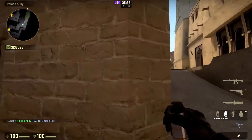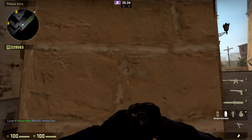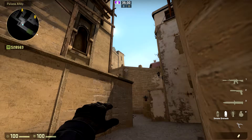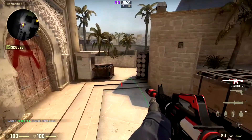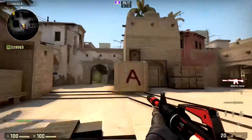Now we'll move on to your CT smoke. You're gonna go ahead and put yourself right in the middle, kind of line up with this little hole right here — it's a little off-colored — and then put your crosshair directly below this wall right here. Then you'll jump and throw your smoke, and it lands perfectly to smoke off CT spawn.